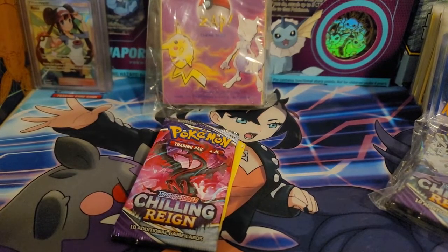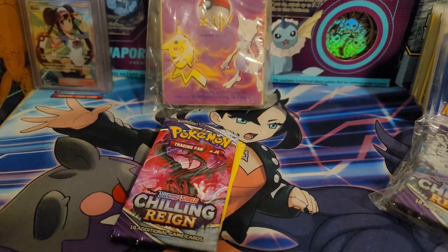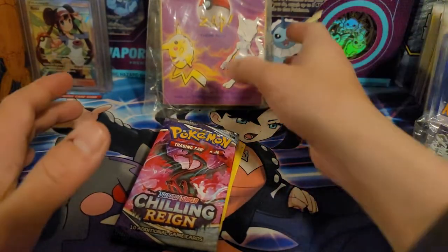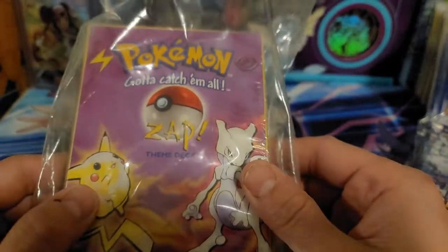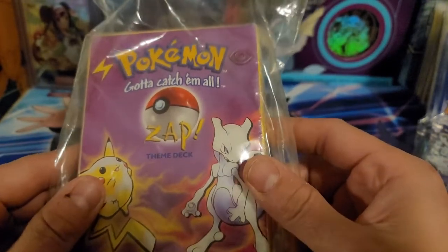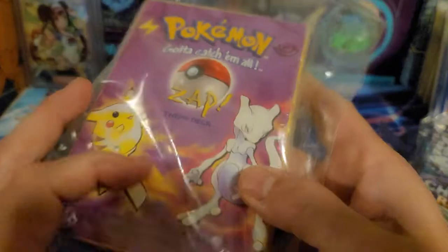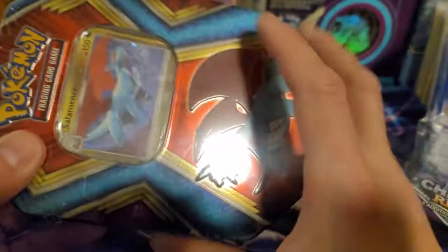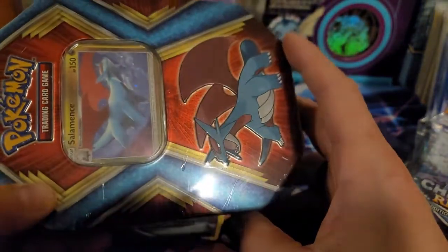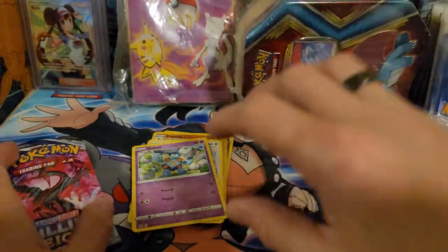What's up everyone, Shuddy here. I hope everybody's having a great night or day wherever you are. So right now we're showing off a couple things. Remember at 100 subscribers we're gonna make a 100 subscriber video and we're gonna open up this Zap Deck 1999. I'm also adding this Salamance tin which should have Evolutions, Burning Shadows, and something else inside.